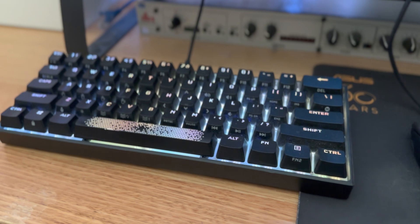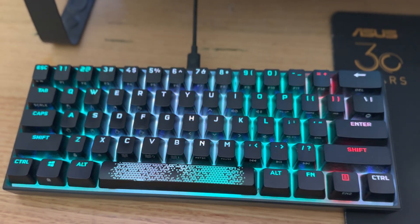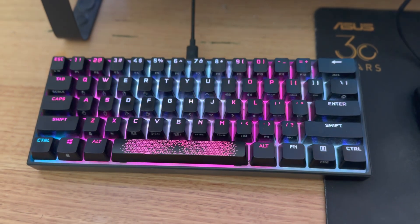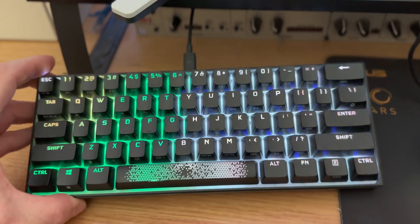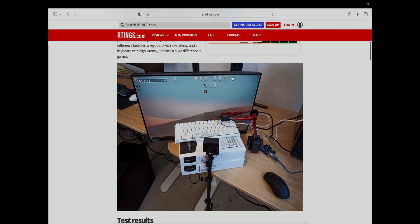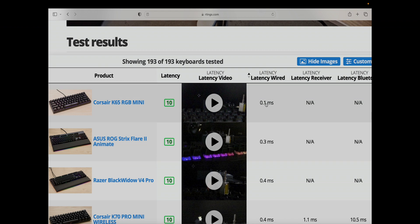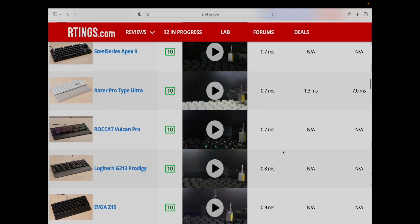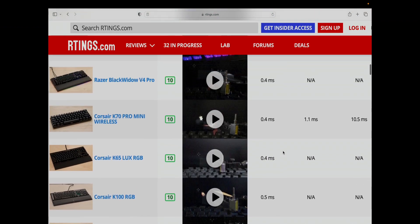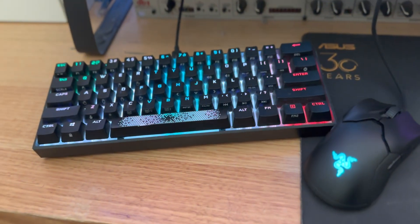Next, the keyboard. I hate this keyboard — this is the Corsair K65 RGB Mini — I hate it because it's mini and it doesn't have arrow keys. But for gaming, this is the fastest keyboard. If you go to the website where they measure keyboard latency, it's about five times faster than the closest competitor. It's got 8K polling, so it's going to be at least eight times faster than the keyboard you use. That alone won't make much difference, but added up with everything else it will.